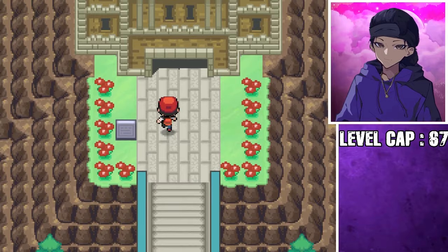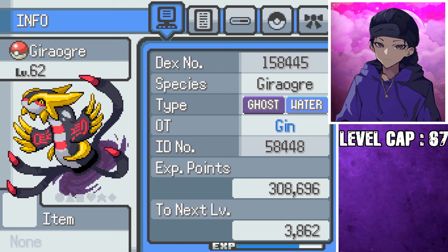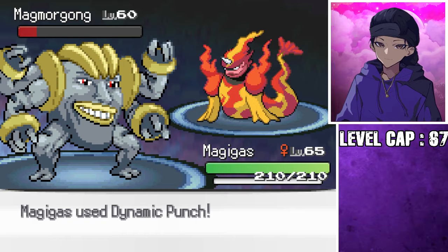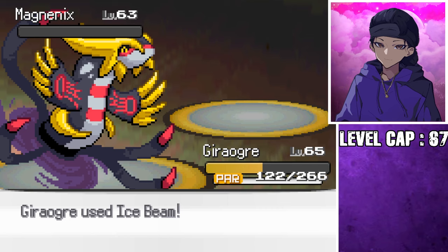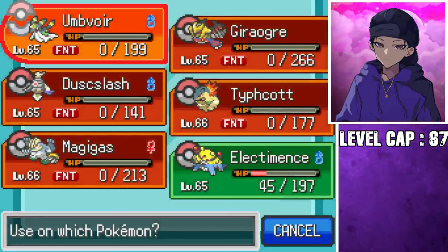I guess that leaves only one more thing left to do in this game. It's finally time to tackle the Pokemon Infinite Fusions Elite Four. I did debate for a bit trading out some of my fusions, but then I realized that these guys are the reason I've made it this far. I've grown attached to my Yorah lookalike — I'm obsessed with my Dark Abyssal God. These guys got me this far, so it was only right that they send us off in style.